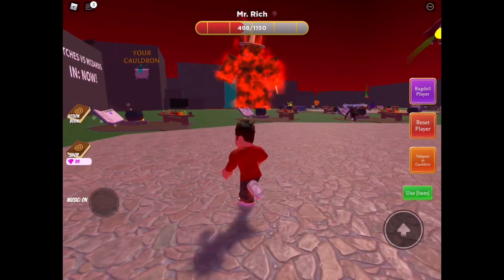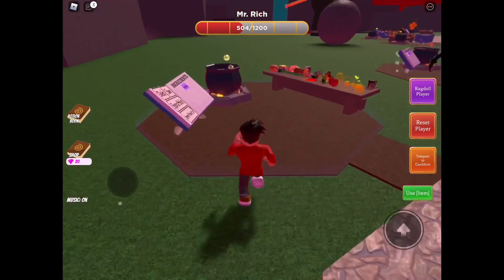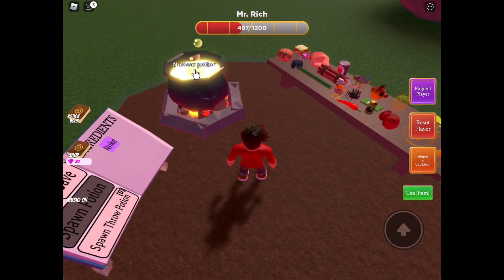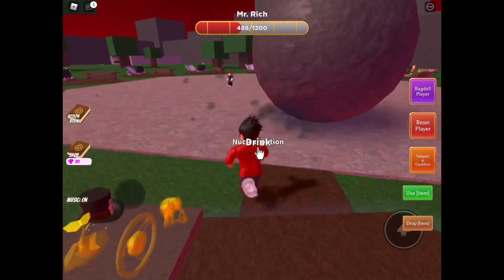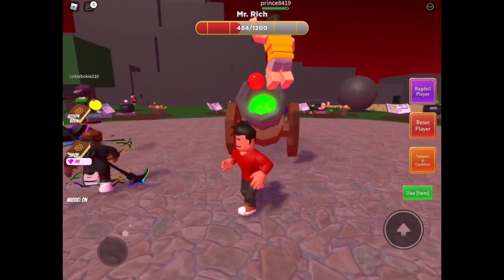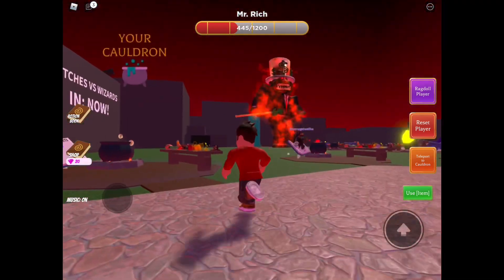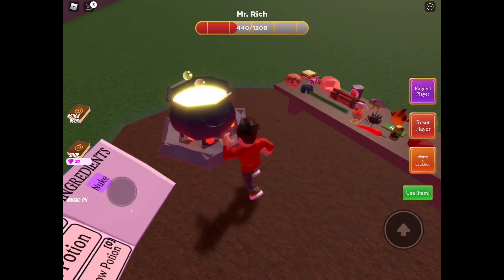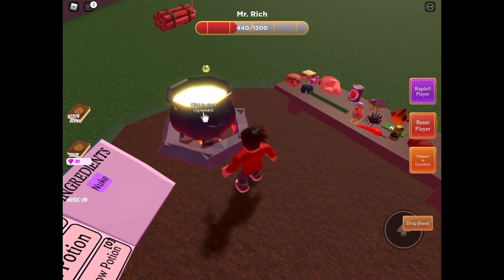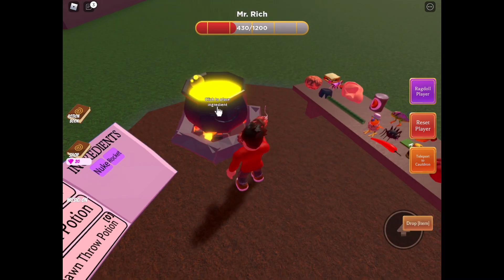It's going to throw your potion at Mr. Red, and eventually he's going to die. This cannon keeps throwing the potions at him. He will attack you once in a while, and also some other people, so you do have to dodge his attacks — as you can see, he's attacking me right now. Eventually he will die, though he will gain health as time goes on.